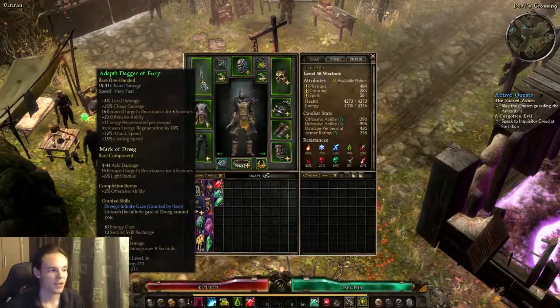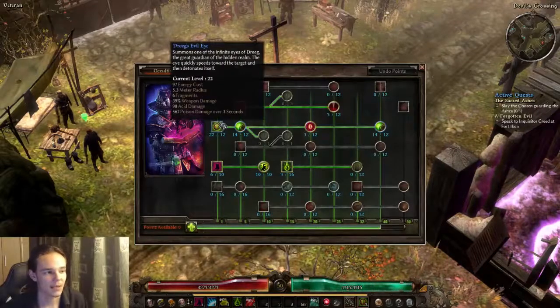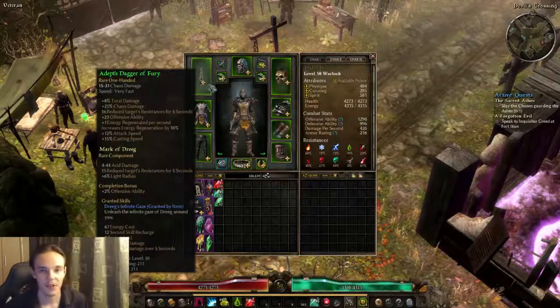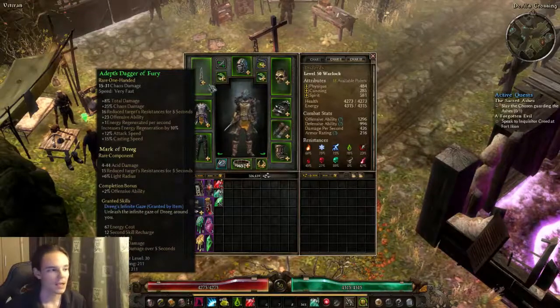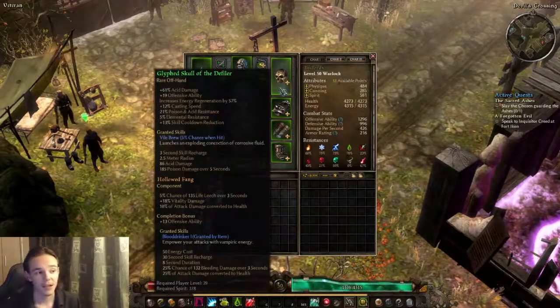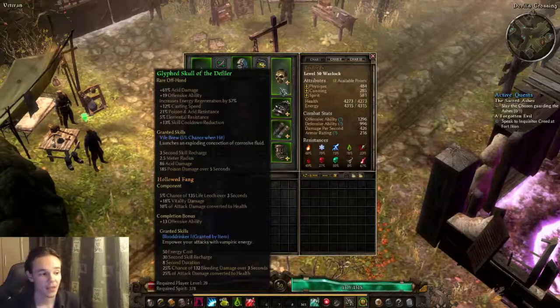The weapon is Adept Dagger of Fury — you can craft it really easily. Driggs Evil Eye has weapon damage, which means resistance reduction applies — 16 reduced target's resistances for five seconds — and lifesteal also applies, which is your survivability. Mark of Mogdrogen is in the medal slot for more resistance reduction and a completion bonus of 2% offensive damage. I have a Glyphed Skull of the Defiler for the off-hand — not great, but it works — with a Hallowed Fang in there for some leech.